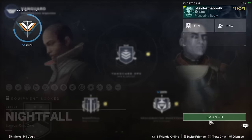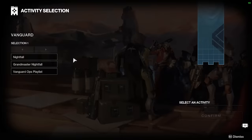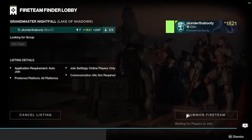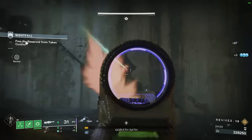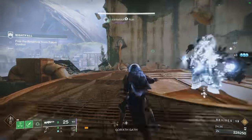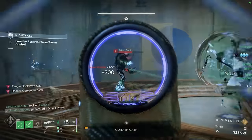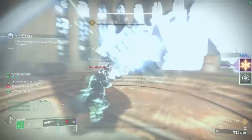Our goal for today's video is to answer the question: can this Hunter build carry two random teammates from an LFG post in a Grandmaster Nightfall for that sweet loot? Here's a quick sneak peek at the results — I put two guardians in my backpack today, and I didn't use any cheese in the boss room whatsoever. We cleared it in about 25 minutes, which is pretty good for an LFG group.